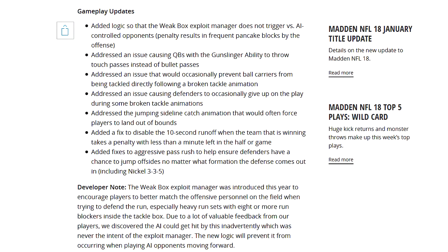Gameplay updates: Added logic so that the weak box exploit manager does not trigger versus AI-controlled opponents, which penalized frequent pancake blocks by the offense. I'm going to check out running Dime against a heavy set and see how many pancake blocks are actually taking place. Does this mean you can come back to DB Fire out of the Dime or the dollar 3-2-6 and do some work, or are you still going to be penalized for that weak box system? I'm going to check it out.